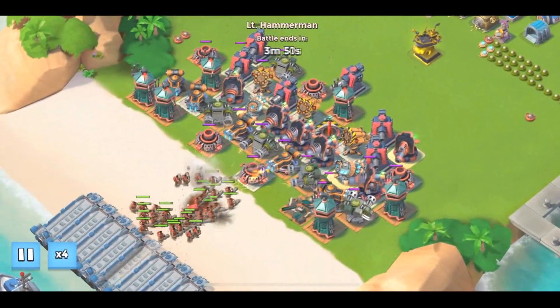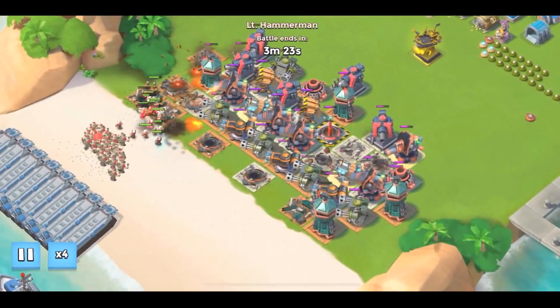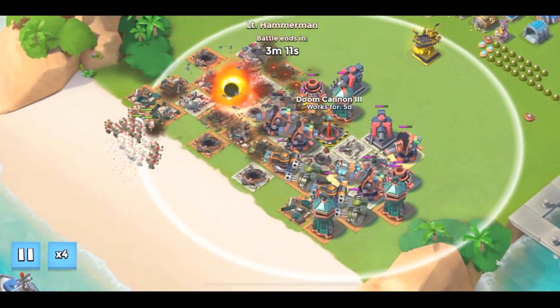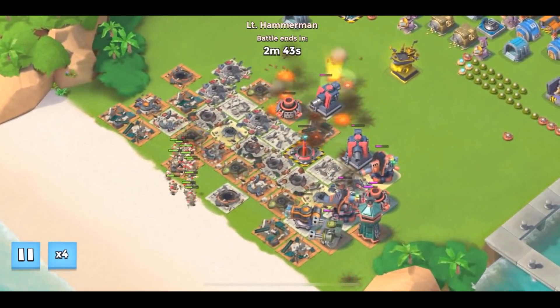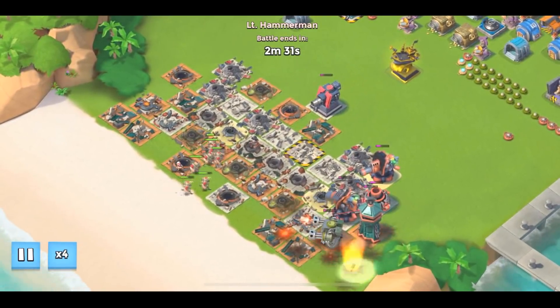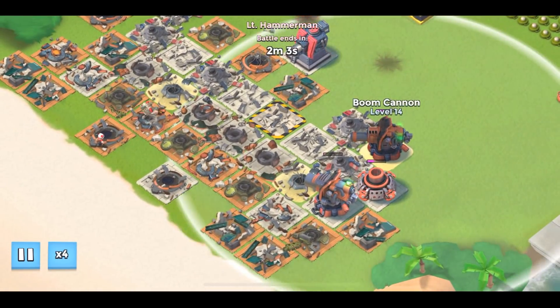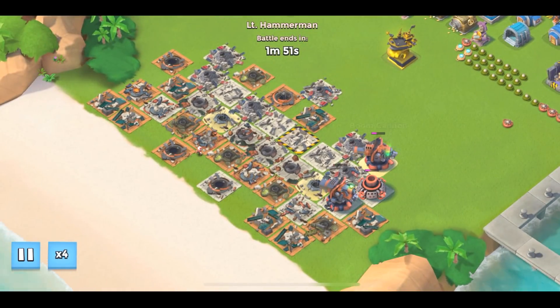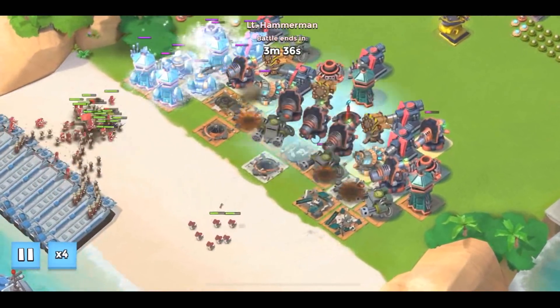We're jumping into stage five — if I fail stage five I'm going to be super sad. So far it's looking good; our doom cannon is going to deal some work on the heavies. All grenadiers loaded up — we should be fine. The doom cannon is coming in clutch right now, taking down so many grenadiers. Okay this is my new boom cannon as well, so I'm very glad. Stage number six — here we go!